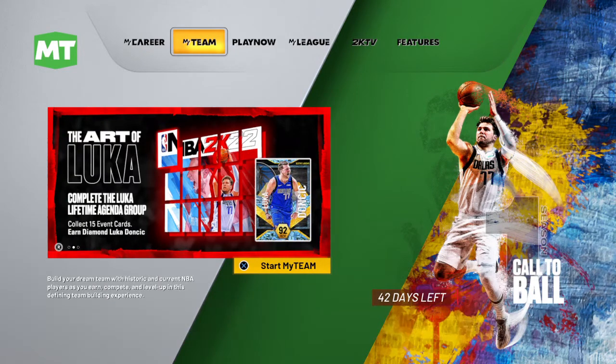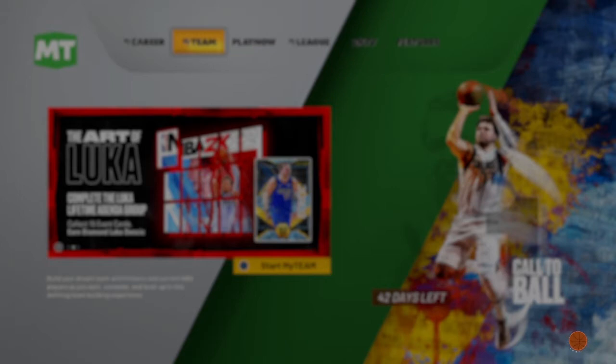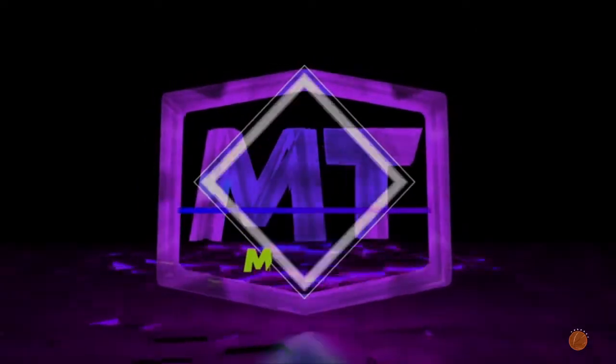Let's go into My Team real quick so I can show you what's going on. I like the design of Luca and the cut in the main menu — it's so sick, it's great. Now let's get into the My Team, see what's popping. We're gonna probably open some packs, let's see what happens.